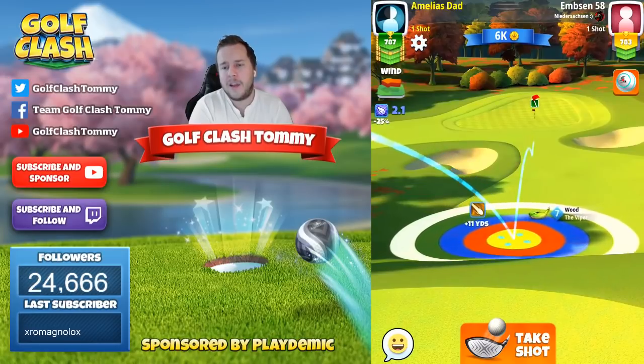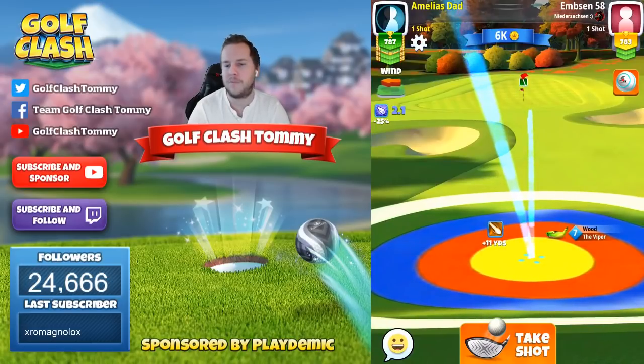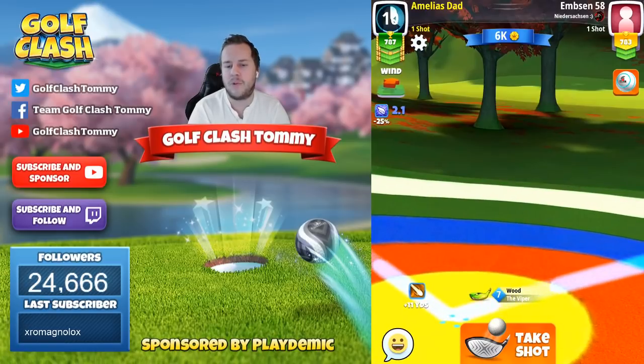I'm using a little bit more than one bar of topspin here, but I would suggest playing in this situation with two and a half bars of topspin with crosswind, so we don't have to play with overpower. A Big Dog would be preferred here as we're going to get more distance with it.